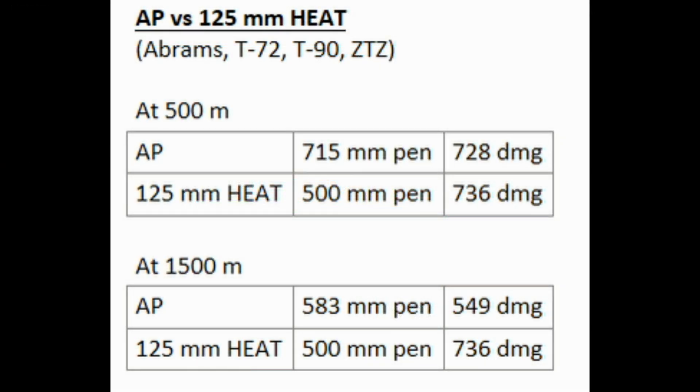Some people will point out that HEAT can do more damage than AP at further distances, and that is true. But there are a lot of things to be careful of before you decide to switch over. At 500 meters, yes, technically you're going to get a little more damage from those 125mm HEAT rounds. But the penetration you're losing — 215 millimeters of penetration — is a huge tradeoff. There's no point in giving that up for that tiny bit of extra damage. So stay with AP.